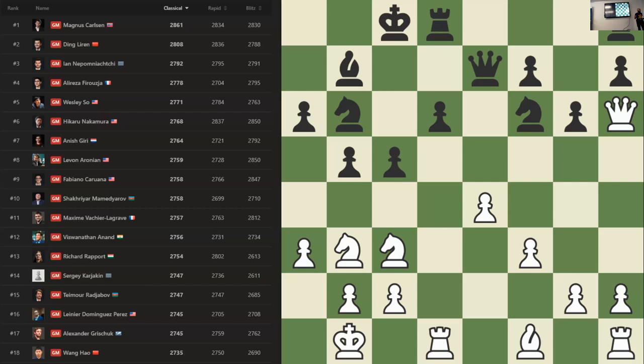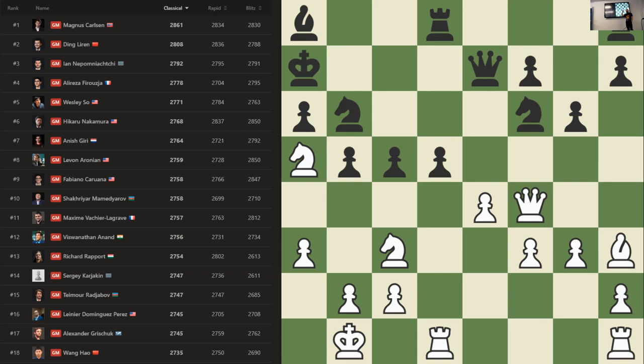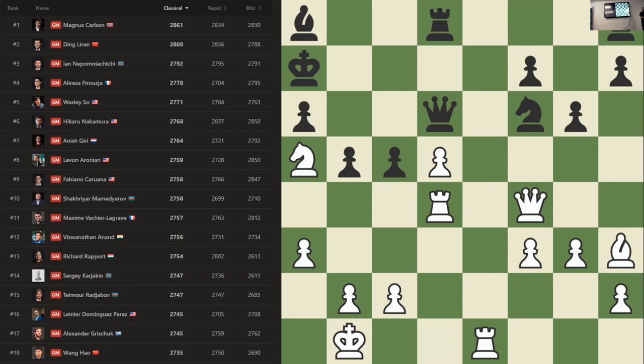Elo is actually useful to assess how good players are and quite good at predicting outcomes. If you take the difference between Magnus Carlsen and, say, Wang Hao, you get around 100 Elo difference. Reading out the sigmoid at that gap gives you roughly 51% — so these gaps will be relatively small.